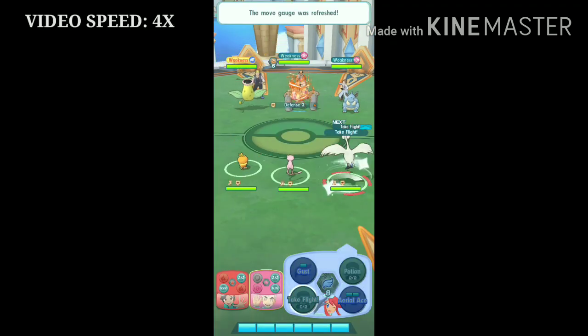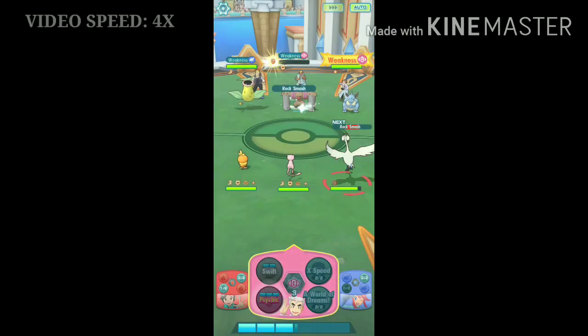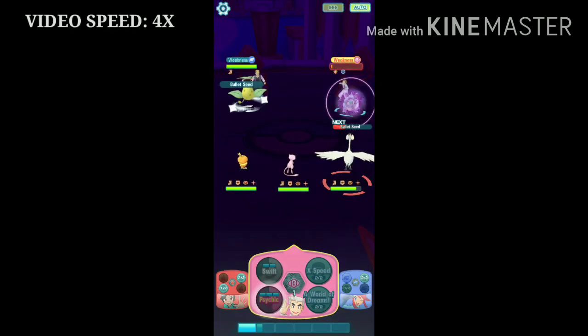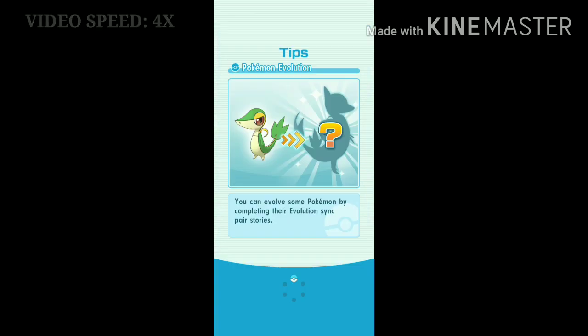Now if you didn't put Skyla in the middle, let's see what will happen. As you can see, they'll buff first and Mew will take out two opponents, but Skyla will perform the sync move. And we don't want Skyla to perform the sync move — we want Mew to perform the sync move and get the sync orbs for Mew.